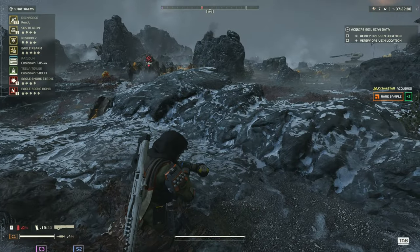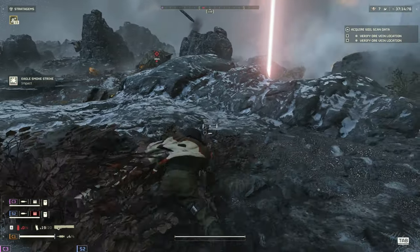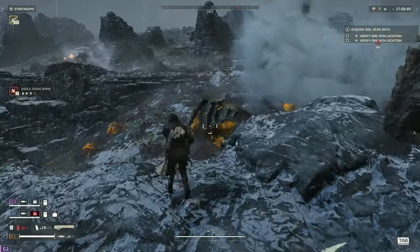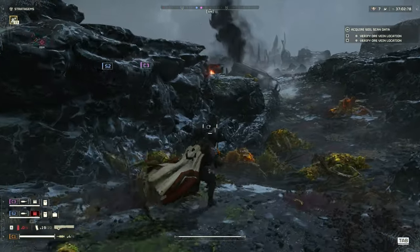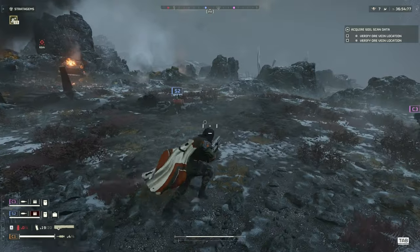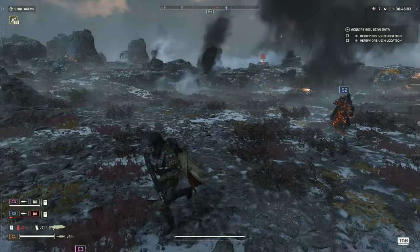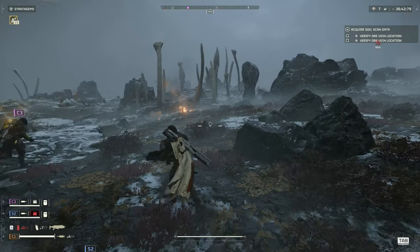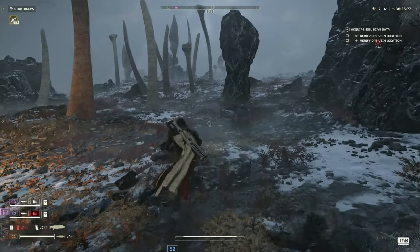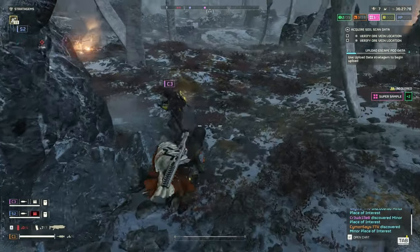A couple more tips for using stealth to your advantage: whenever you drop into the map for the first time, the moment you land, hit prone. If there are enemies nearby, the chance of them spotting you is much lower, giving you time to call in your support weapons and backpacks before combat. This is really important at higher difficulties, because even the smallest patrol can trigger charges, bile titans, and everything — and being caught without your support weapons can quickly become a fight for survival. The same applies during resupply: call it in, have everyone go prone and wait for it to drop. And lastly, remember to ping enemies you haven't engaged with yet — this gives valuable information to your squad.